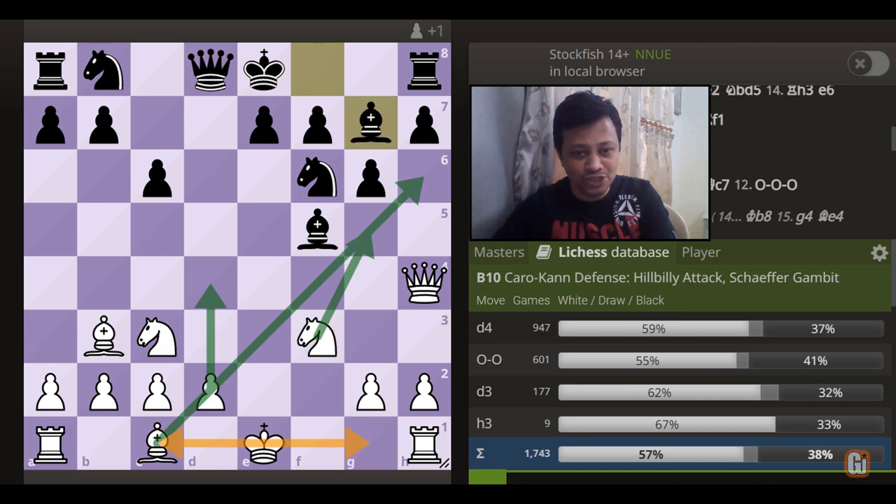So after bishop to g7, the very simple and effective plan of campaign from the white side is: play d4, followed up with bishop to h6 and knight to g5, where depending on the circumstances, we can castle on either side. And even though black can see this one is coming, the amazing part is there are hardly any ways to defend these threats.